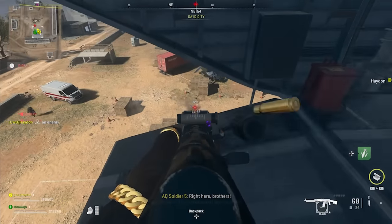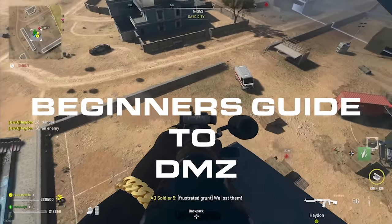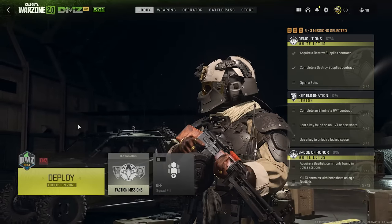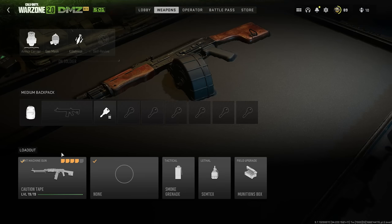The new DMZ mode can seem a bit daunting at first, so this is your beginner's guide to everything you need to know for DMZ. It all begins here on the main menu before you even deploy. If we click over to the weapons tab, we can see our loadout that we're going to be taking into the DMZ, as well as what's in our backpack and what's on our soldier, so let's break this all down very quickly.